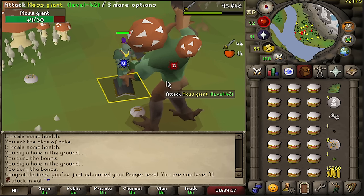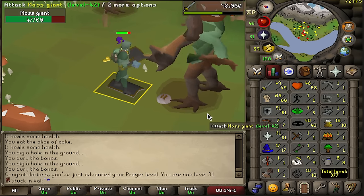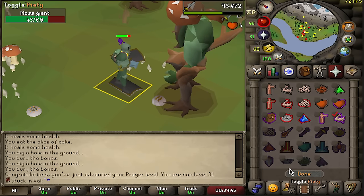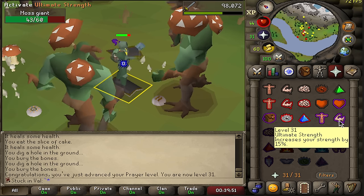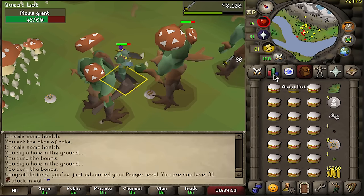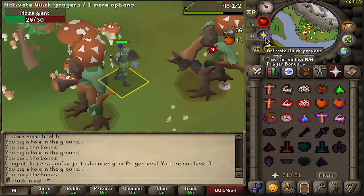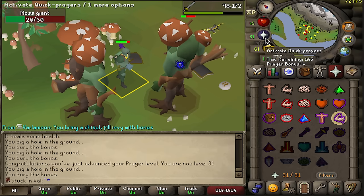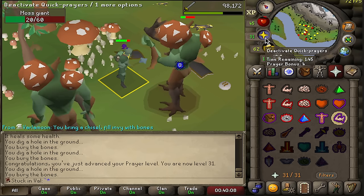I just got 31 prayer, which is a massive accomplishment. We can now cast ultimate strength — it may not seem like a big deal but it increases strength by 15%. With all the years of playing deadman mode, one-tick flicking has never been easier, so this is probably what I'll do when I'm not AFKing. Should be hitting more than 12s now.